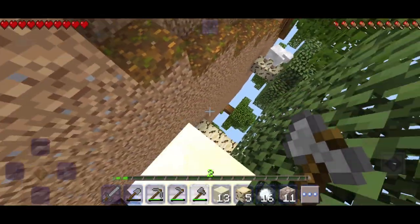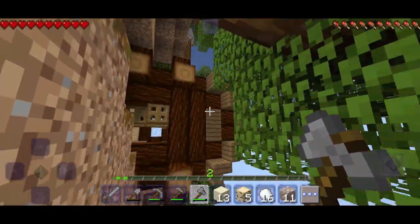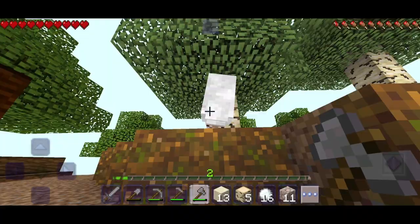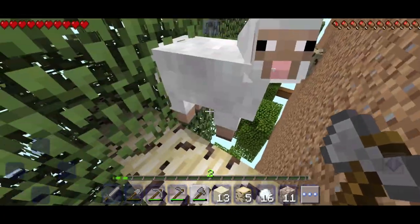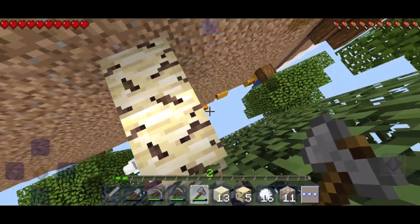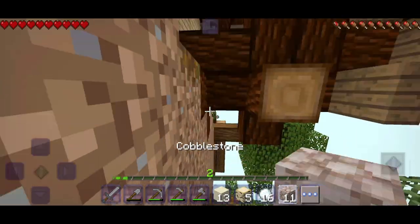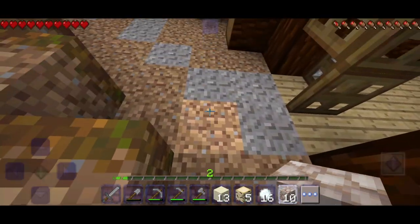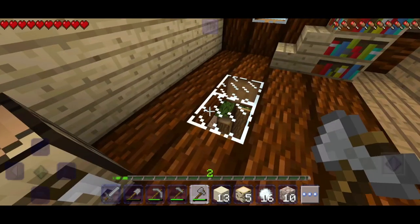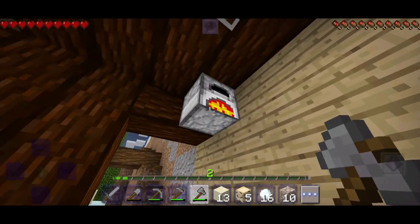I found a big house that was super hidden and also spotted a ship. I said hello to the ship but moved a bit too much and the ship almost fell — but it survived! I went back to loot the house, hoping to find a chest, but unfortunately there were no chests — just some bookshelves and furnaces, so not super bad.